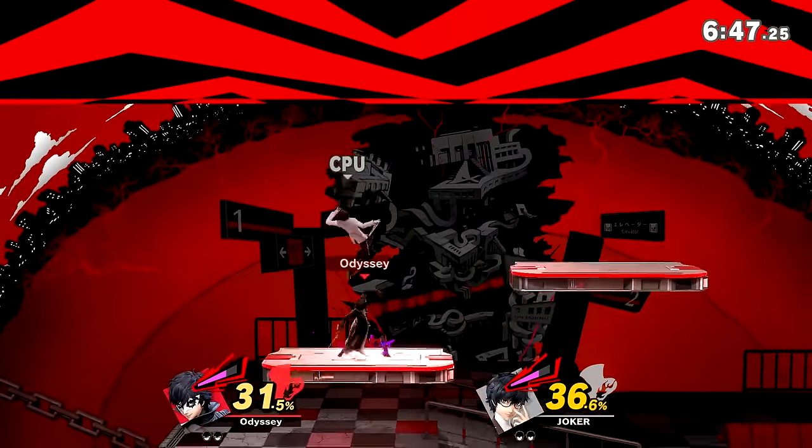Number 35: Spirit Train. This will cause the camera to move a little bit more and have the back of the train change. Along with that, some extra train cars appear during the fight, just adding a little bit more to it. Neither of these obstacles are too distracting, so I think they work well here. Number 34: Frigate Orpheon. The main gimmick of this stage is that it'll occasionally flip upside down, along with a few other smaller things like extra platforms appearing during the fight. The stage flip is pretty quick, and I never really thought it got in the way of the fight. It's a cool and unique gimmick to this stage.